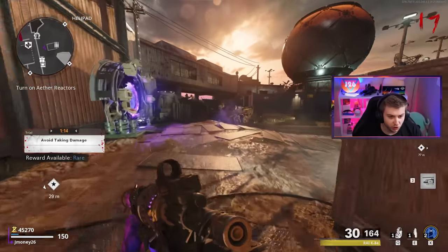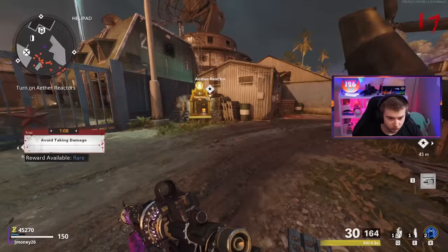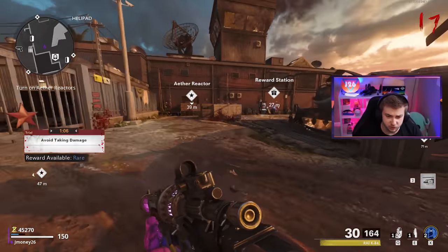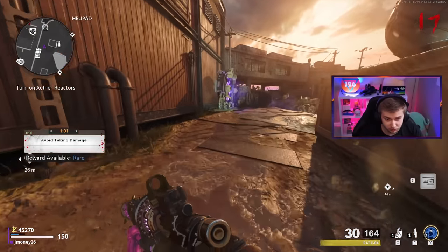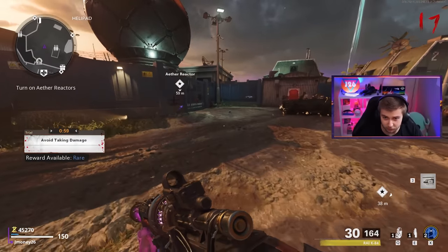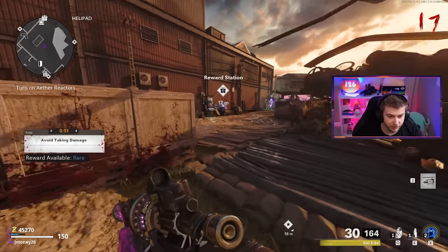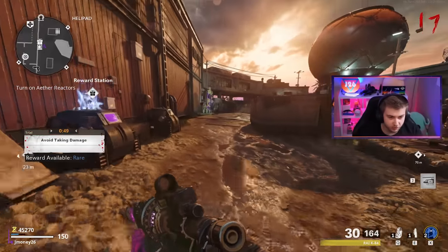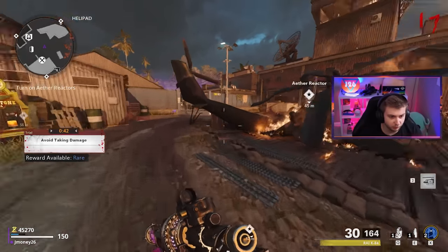This might also be the longest way to get to round 100 if you do succeed, because in rounds like these to be efficient I'm not even shooting at the zombies. The next trial I get might be something like 'kill zombies with lethals and tacticals,' and I'd rather do it while it's on a lower round when these zombies are a lot easier to corral.